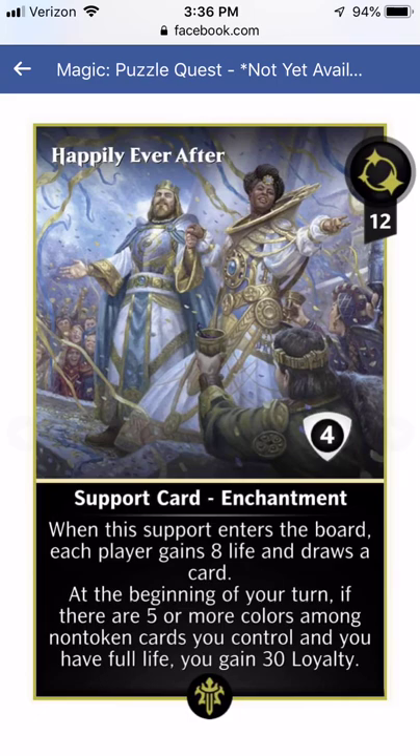Happily Ever After has one of the new mechanics and remains to be seen if it'll be viable or completely busted. When this support enters the board, each player gains 8 life and draws a card. At the beginning of your turn, if there are 5 or more colors among non-token cards you control and you have full life, you gain 30 loyalty. In PvE, if you've got five-color Niv-Mizzet the Reborn down, you're getting 30 loyalty every turn with some life gain in your deck. Put this in a Tamiyo deck and you're drawing 6 cards and getting that mana boost every turn. Happily Ever After looks like it has the potential to be a game-breaking, disgustingly good card.